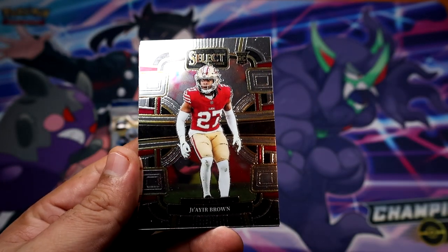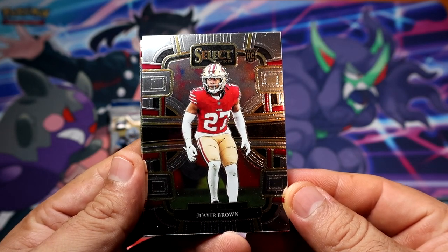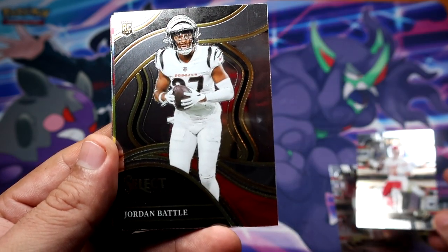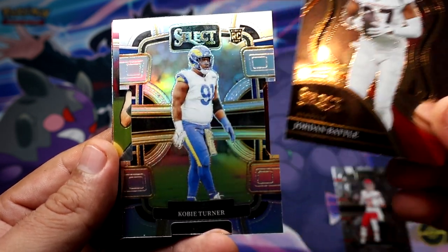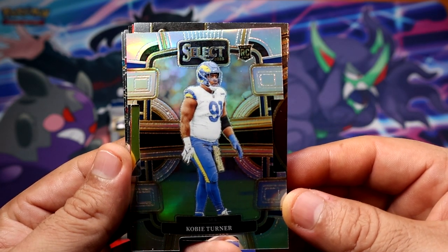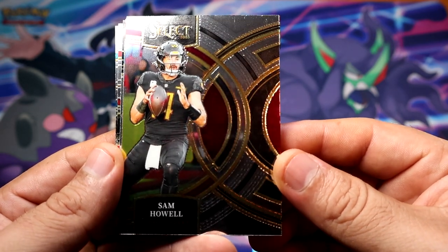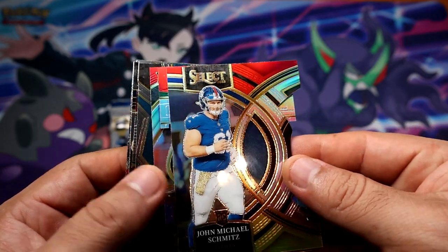Alright, pack number one. We're gonna start with a rookie of Jakir Brown. Alright, Mahomes on the base — pretty nice. We have Jordan Battle. We get a die-cut silver, or hollow, Kobe Turner rookie for the Vikings.